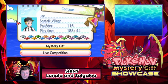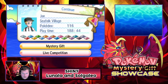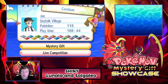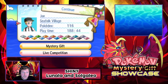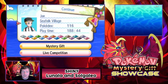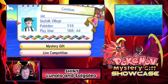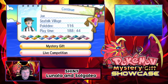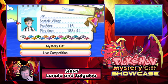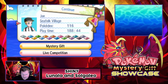How this works is if you are playing on Sun or Ultra Sun, you get a Shiny Lunala. If you are playing on Moon or Ultra Moon, you get Shiny Solgaleo. So you get the opposite of what your actual game Legendary would be. And of course, if you are playing in Sun and Moon, they are level 60 and have different movesets compared to level 100 in Ultra Sun and Ultra Moon.